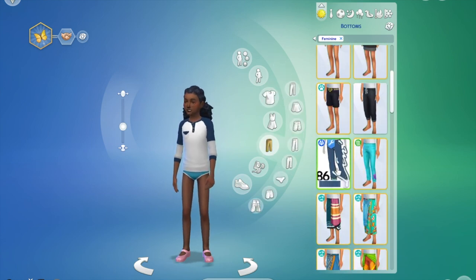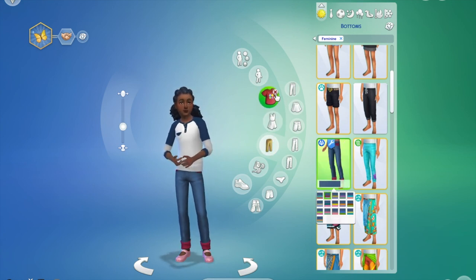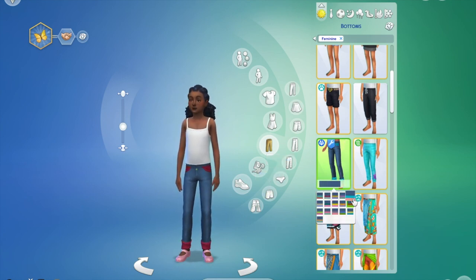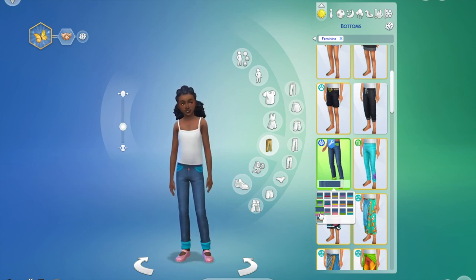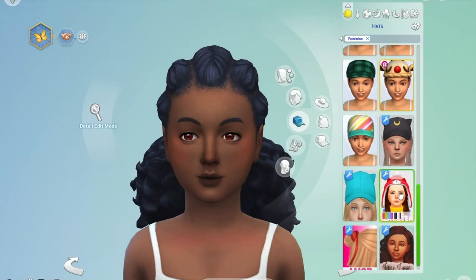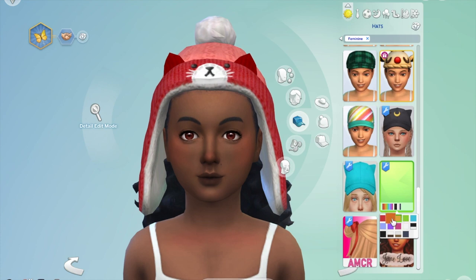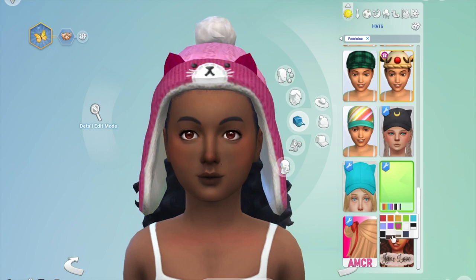We also have these bottoms which have colored pockets and colored detail at the top and bottom, which is really nice. It says in my game at least that it has the Parenthood icon — I don't know if that means you need Parenthood to download it, but it's kind of nice to have that pop of color. No more clothing items for children, but we do have this cute little hat — the one I showed on the mom — and it does come with little cat ears. There was an option to keep the hair on or remove it like a lot of hats do; I kept the hair-on option only. How cute is this on her?